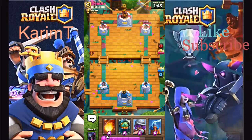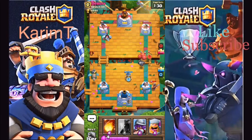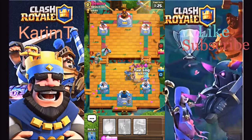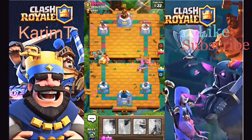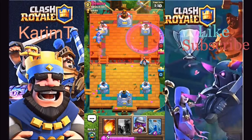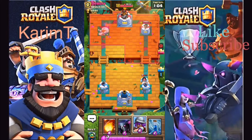A little over a minute in and he is just down a tower. That was really well played by us. I'm just gonna start inferno dragon in the back and see what he has to offer. He's gonna go opposite — this is actually kind of tough to deal with. Let's put everything down. Wow, okay — how did that work out so well? He put a miner. He missed the placement and put a miner.